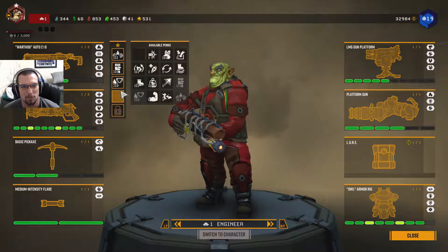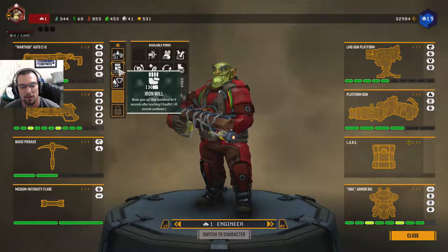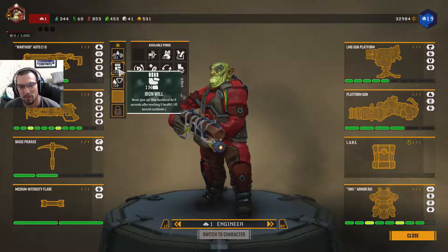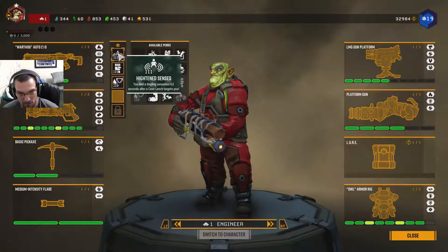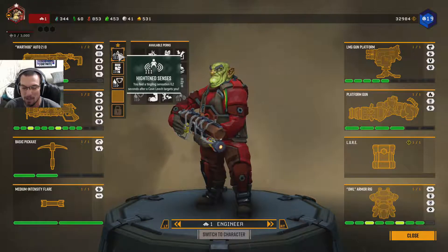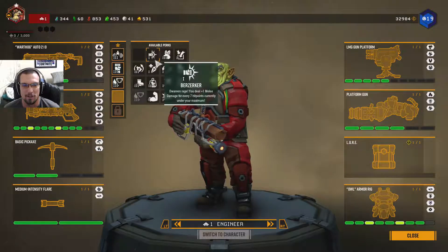So we just got this perk slot. We currently run Vampire, so that when we kill medium and larger creatures, we get four health back. We have Iron Will that helps us take advantage of Vampire if we're about to die by keeping us alive. If you go get some red sugar while this is up, you can actually stay alive — you never go down. And then we have Heightened Senses because I'm terrible at this game and I need to know when a cave leech is targeting me so I can still ignore it and still get caught, and my team has to save me.